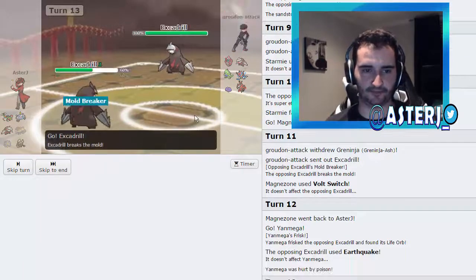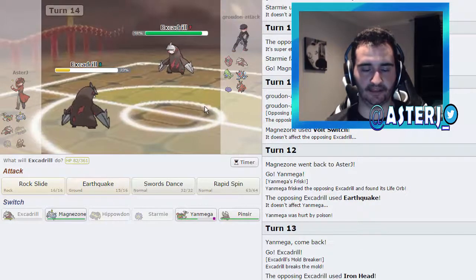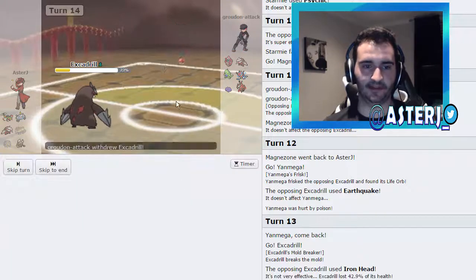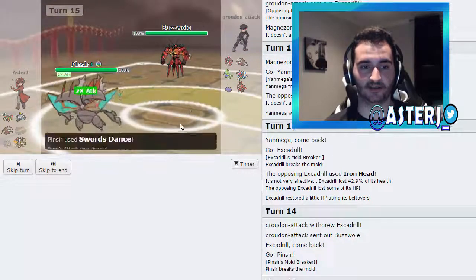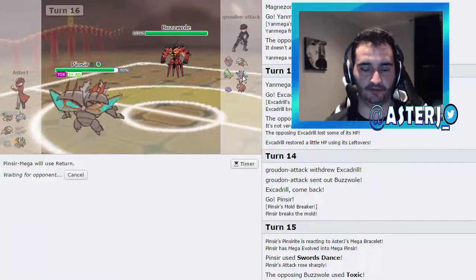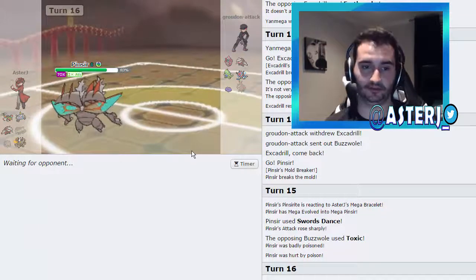I go to Excadrill since he's not going for Earthquake — he goes for Iron Head. That did a lot — Life Orb of course. Is he Jolly? Do I double switch? I double into Pinsir on his Buzzwole. He keeps making the same plays over and over. I go for Swords Dance — he actually decides to stay in on my Swords Dance and goes for Toxic. His Buzzwole would have been destroyed. I go for Return, which knocks out everything on his team — I think it even knocks out Excadrill from this range.